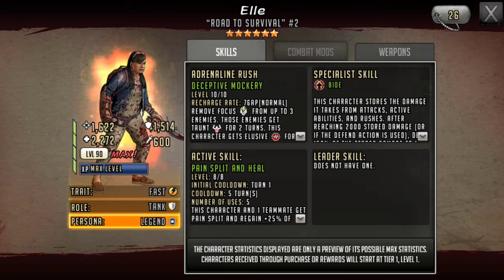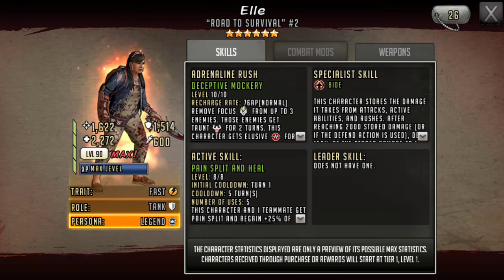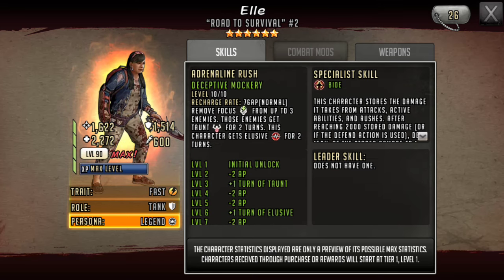We'll start off with her rush. It's called Deceptive Mockery — 76 AP. It removes focus from up to three enemies, those enemies get Taunt for two turns, and this character gets Elusive for two turns. The whole point of having Taunt on defense teams is to tie up the opponent, and if they have Focus, obviously Taunt and Confuse don't work.